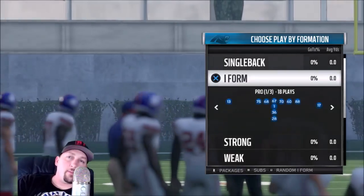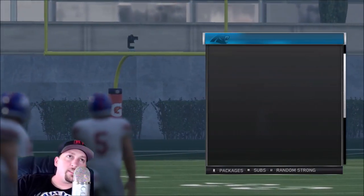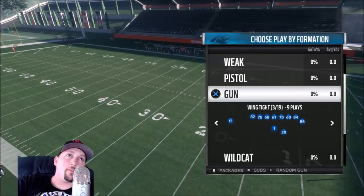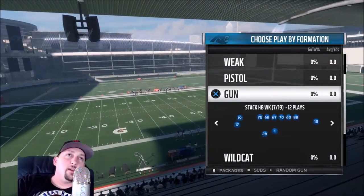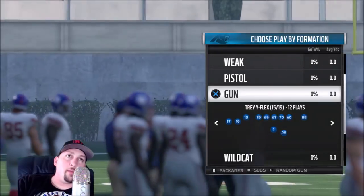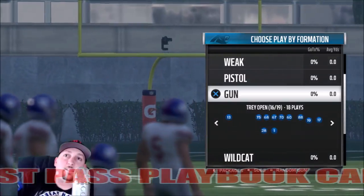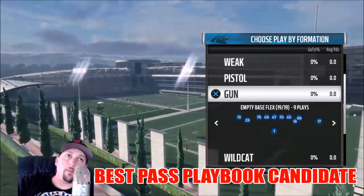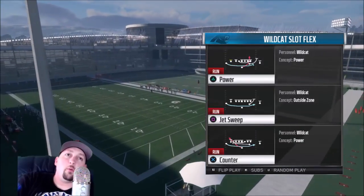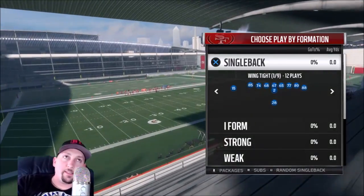Next up we've got the Panthers. The single back is probably one of the most limited I've seen — not a lot of variation. The I-Form has the Wing and Slot Flex which is nice, but the Pro is average and the Strong isn't great. Where this playbook makes up ground is the gun: the Split Panther is really nice, the Heavy Panther, Wing Tight, Ace, Ace Slot, Bunch, Tight, Trio Panther, Tray Wide Flex, and Tray Open are all really good formations. This is one of the better passing playbooks. The Empty Panther is great too, with Wild Cap rounding it out. A really good pass book.